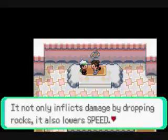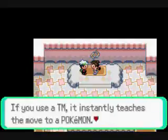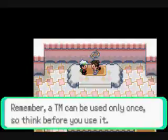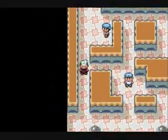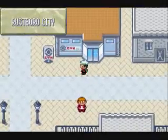Rock Tomb is an okay attack — it's more meant for Rock or Ground types. Something you should know: in every gym, the move that you're going to get as a TM is the move that all of that gym leader's Pokemon know.